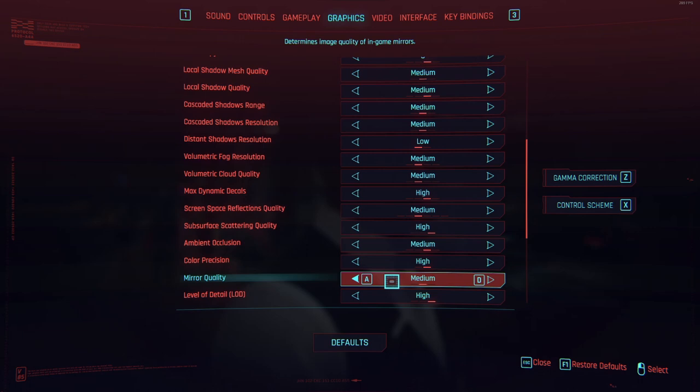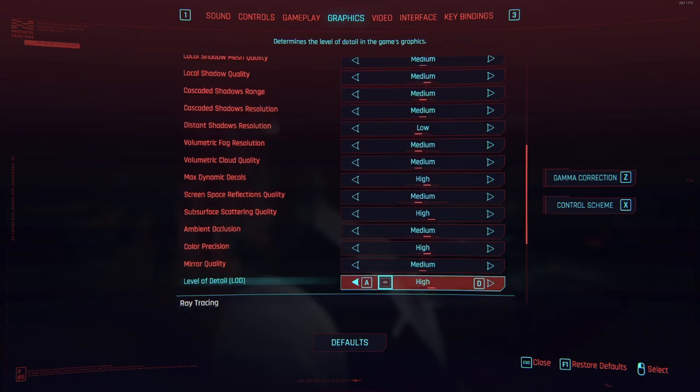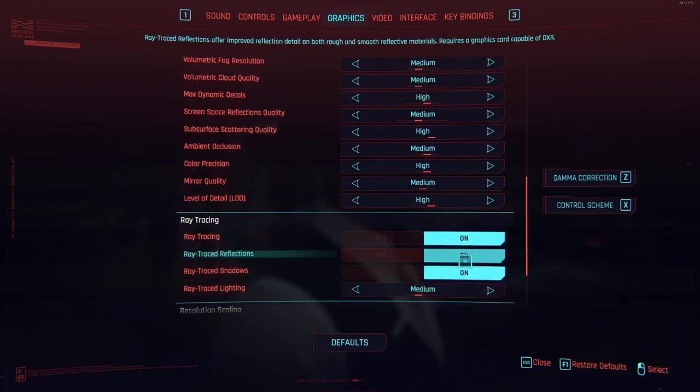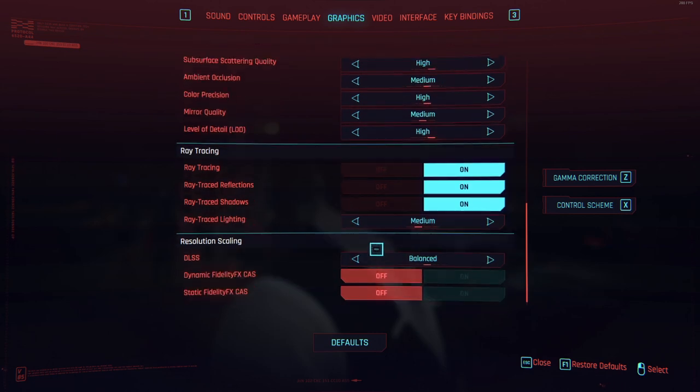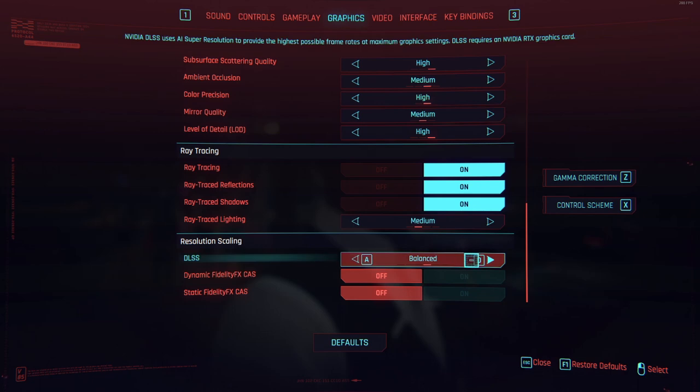It makes a big difference with those things turned on high. I like to have ray tracing turned on — I think it's pretty sweet, the game looks awesome, and ray tracing really does put it over the top. And then right here, DLSS — this is what's going to allow us to run the game at higher graphic settings with ray tracing turned on. That's NVIDIA's artificial intelligence upscaling tech.